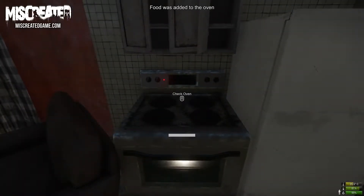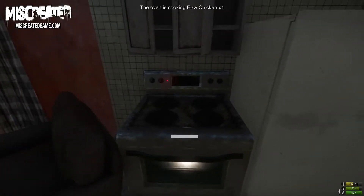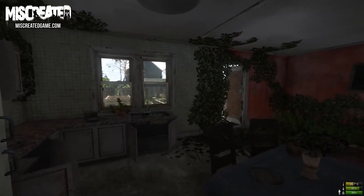Now we need something to cook. I have a chicken outside which I'm now going to slaughter for my lunch. Now that we have our chicken in the oven we can check the status of the cooking process by interacting with the oven. As you can see it's still raw — we have to wait a bit longer before it's safe to consume. Hopefully I don't overcook and burn this one.